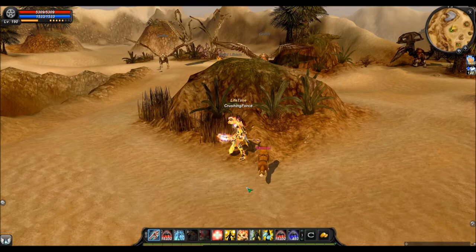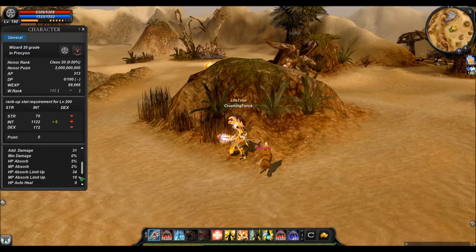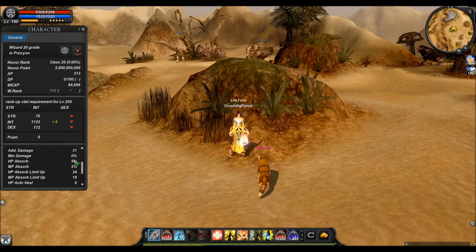What you have here in your character stats is health absorb, mana absorb, absorb limit up, and mana absorb limit up. The first two are percentages and the second ones are normal integer numbers. What you need to keep in mind is that you will not steal any health or MP if your percentages are zero — there is no steal then.